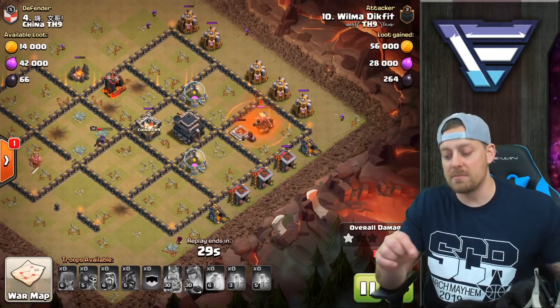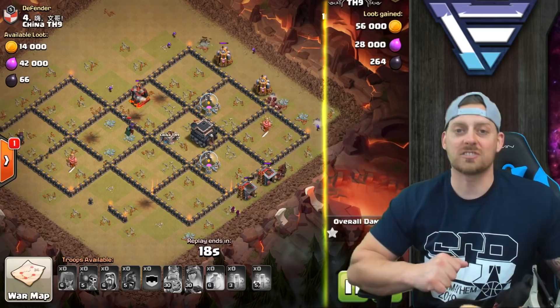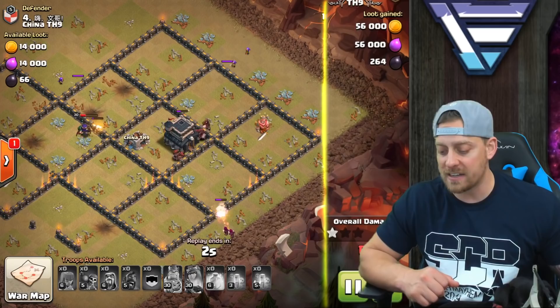At this point, it's cleanup time. Once all the defenses are taken down in your base, the hog riders can come through and spank the rest of the base, and as you can see, the hogs are doing just that. It's not an anti-three-star design, so the Town Hall is still sitting in the center and it's going to be one of the last things to come down. You can see 99% on it right there, and the hogs are going to make it 100% for Wilma at Town Hall 9 with Mass Hog.